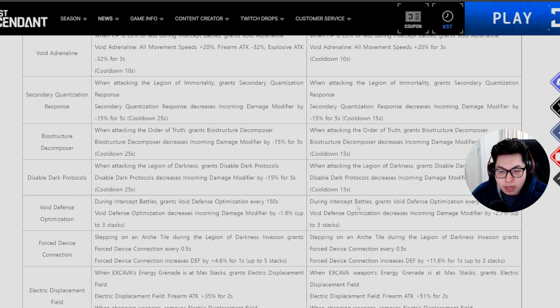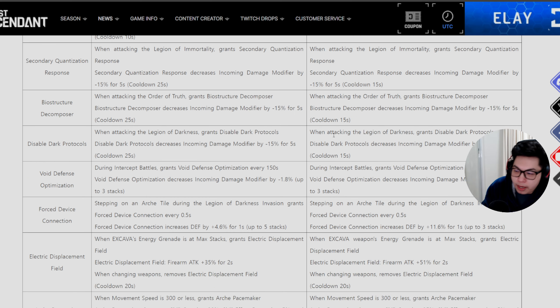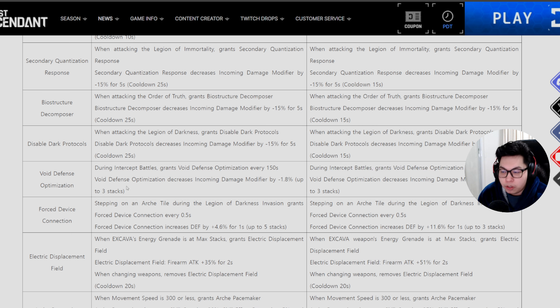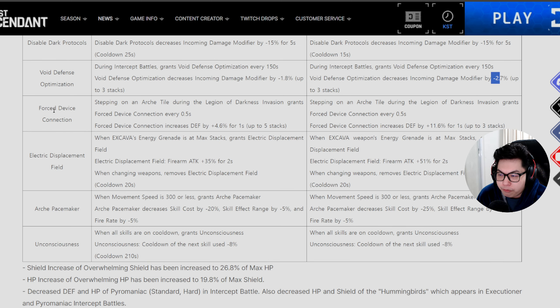There's one for Legion of Immortality, Order of Truth, and Legion of Darkness — if any of these are giving you trouble, pop one of these and you'll gain some damage immunity when attacking them. Void Defense Optimization during void intercept battles grants minus 2.7% damage modifier every 150 seconds, up from 1.8% — and since this is a passive, that's a nice improvement. Force Device Connection increases defense by 11.6% every 0.5 seconds when stepping on an arcade tile in the Legion of Darkness puzzle.